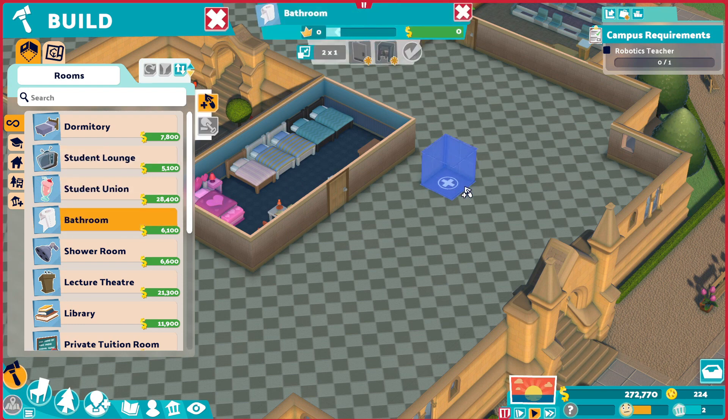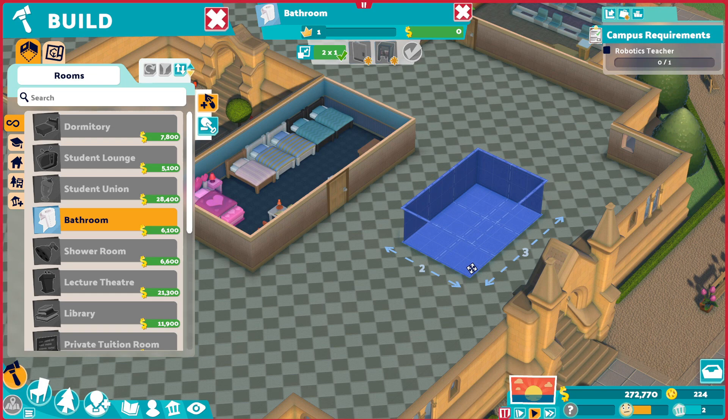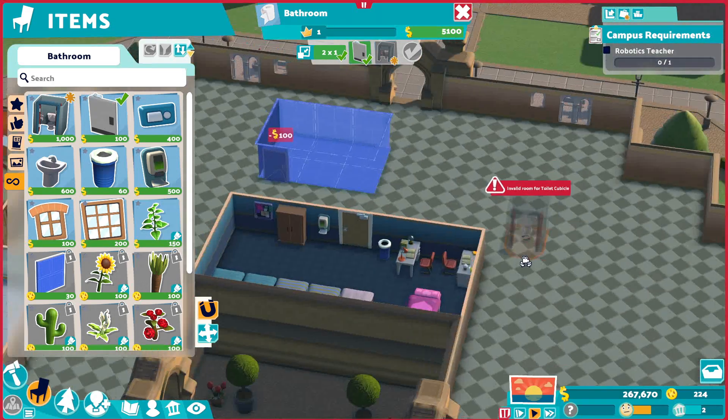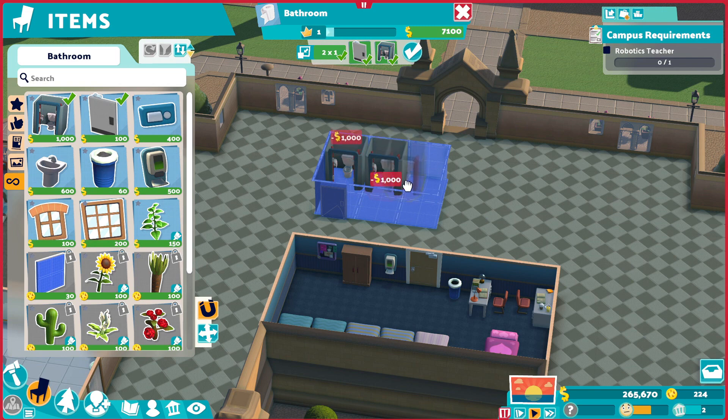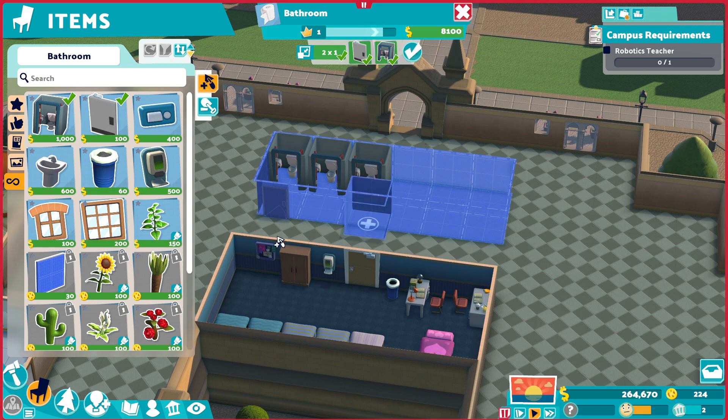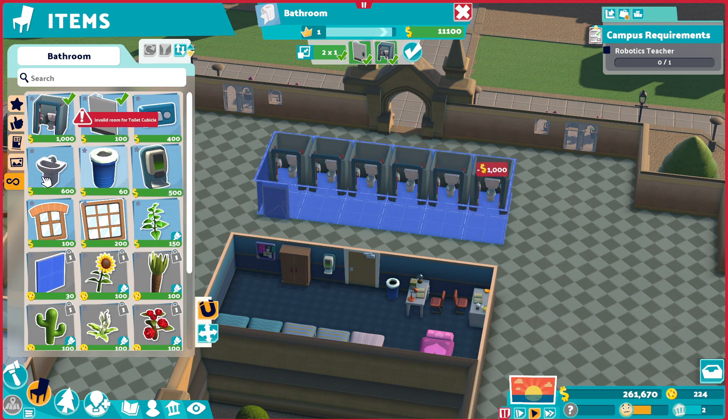Bathrooms - we're going to 100% use bathrooms. How much space does that give me? Put this in right here. We're going to need to make this bigger. There's no way. Bathroom, bathroom, bathroom - because that was one of the things we actually kind of had a problem with. I'm literally going to be putting sinks in here. Go put three sinks in there, four sinks in there.